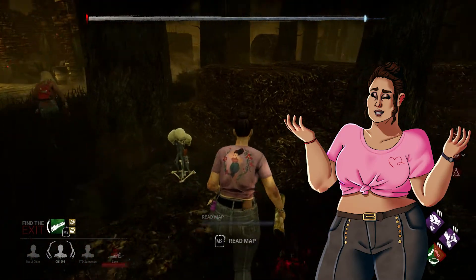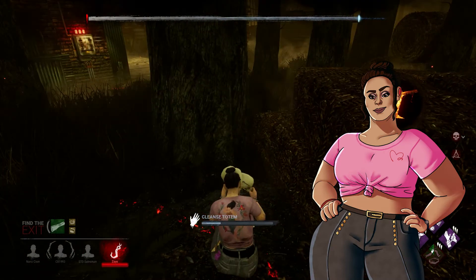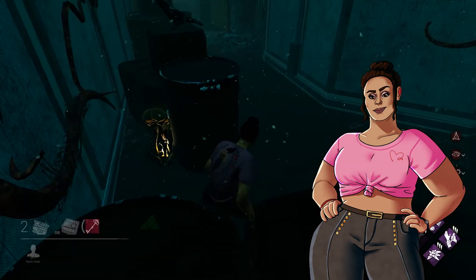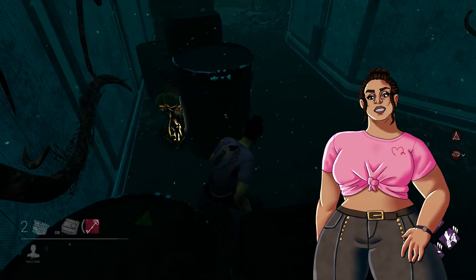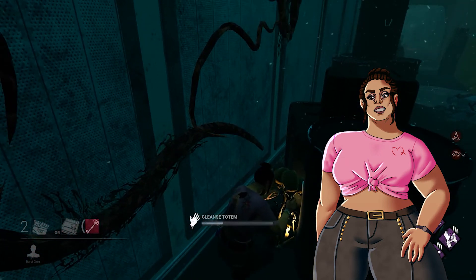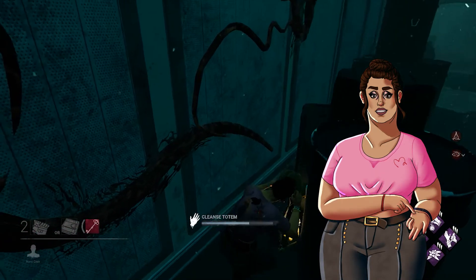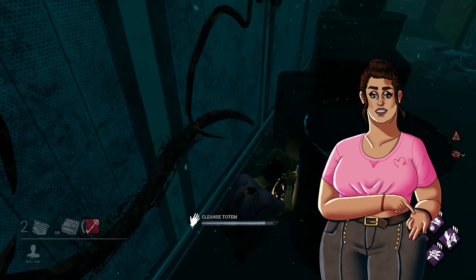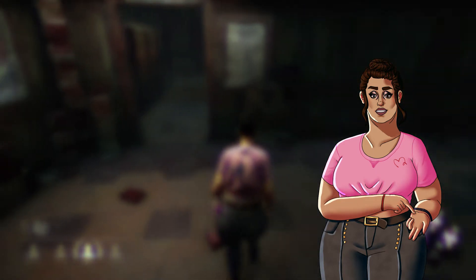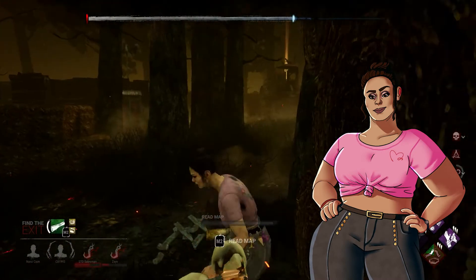Those seemingly random piles of human skulls scattered around every map are actually called totems. Totems are a mechanic that has to do with a specific type of killer perk: hex perks. Every map has five totems. If a killer has a hex perk, one of these totems will be lit up with a burning candle. To get rid of the hex, you have to cleanse the totem by breaking it. Once the hex is broken, the killer loses that perk's effects. Even if the totems aren't hexes, it can be good to break every totem for both the points and to avoid the totem becoming hexed later in the match.